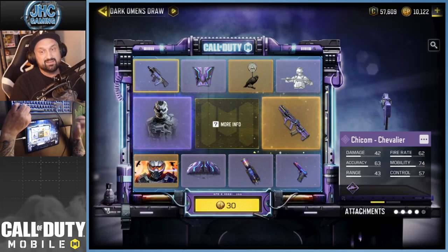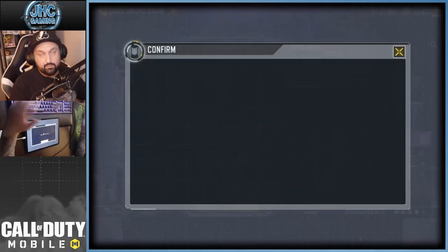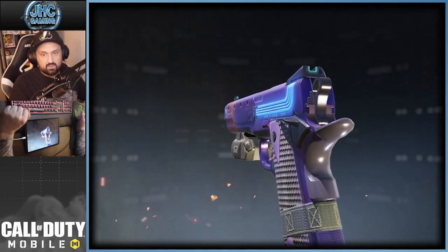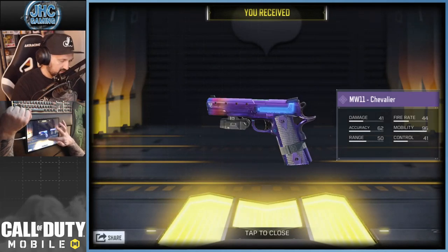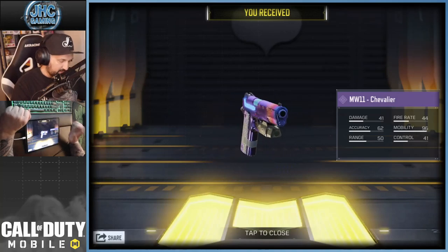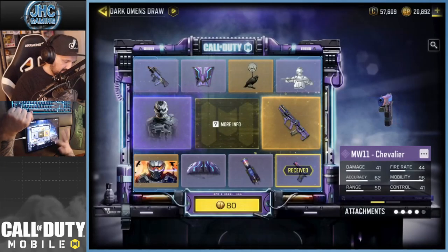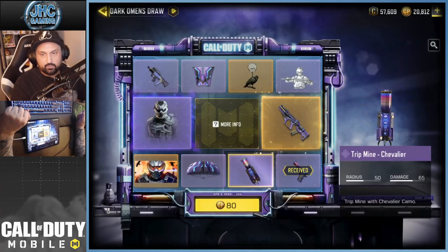Alright, first spin of the day for 30 card points — see if we can get lucky. Sometimes you get one of the two top items very early. This pistol is dope and you guys know I'm an MW11 player, so this is my pistol of choice. Look at that skin — the neon. I really wonder if it glows in the dark; we might play night mode later. 80 card points for the second spin — a trip mine, brand new Chevalier trip mine.